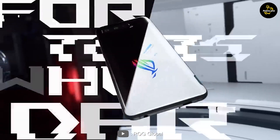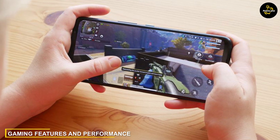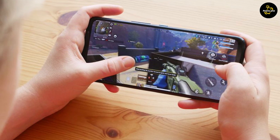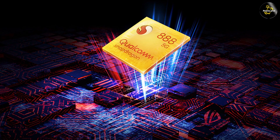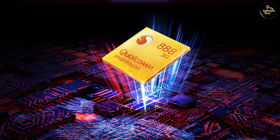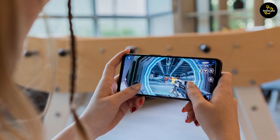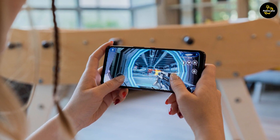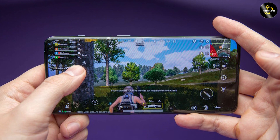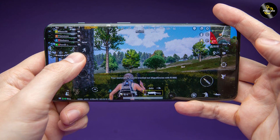Gaming features and performance: when it comes to gaming features, the ASUS ROG Phone 5 takes the lead. It is equipped with powerful hardware including a Snapdragon 888 processor, ample RAM options, and advanced cooling mechanisms. The phone also features ultrasonic triggers, multiple motion sensors, and customizable RGB lighting, enhancing the gaming experience. The OnePlus 10 Pro, while offering flagship-level performance, doesn't have the same extensive gaming-specific features as the ASUS ROG Phone 5.